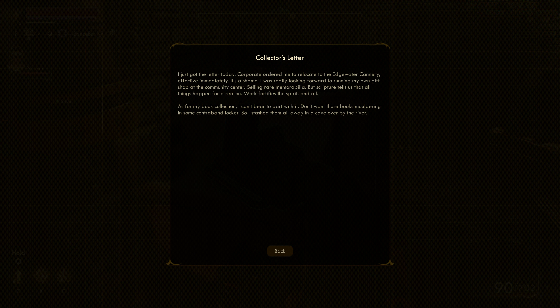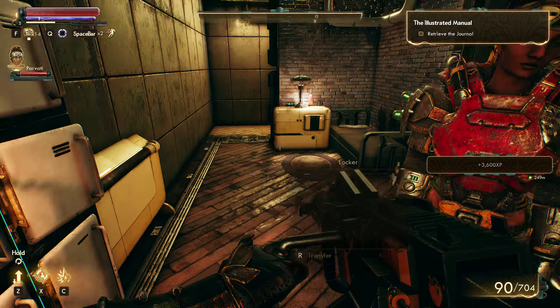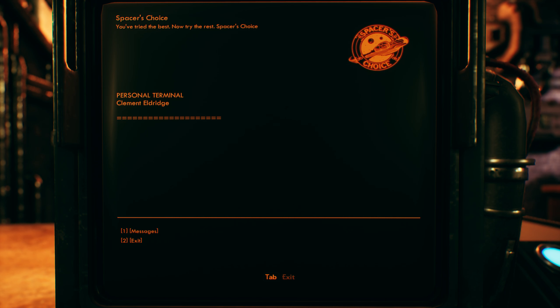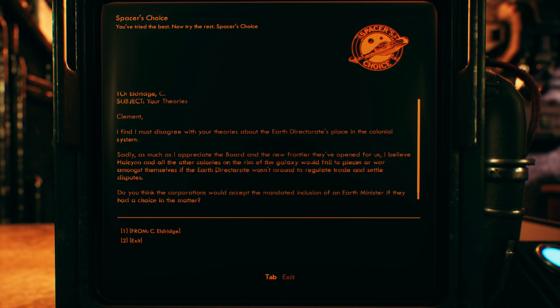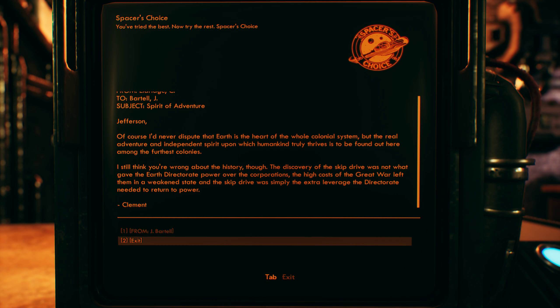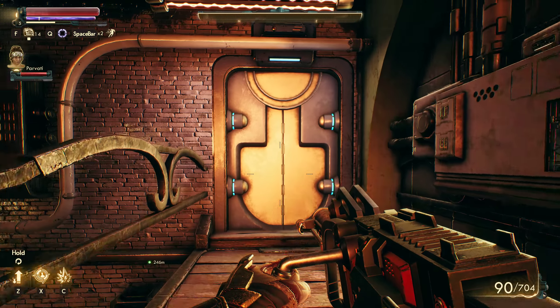Corporate ordered me to relocate to Edgewater Cannery, effective immediately. It's a shame - I was looking forward to running my own gift shop at the community center. Senior memory tells us about the reason work fortifies the burden. That's the book collection - they were stashed away in a cave over by the river. And here's some ideas about Earth not being the center of the galaxy, as a lot of people may think.